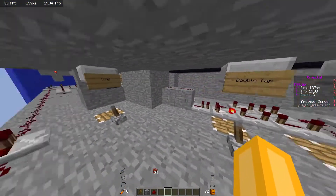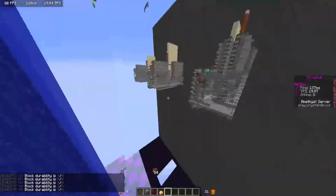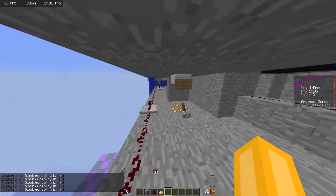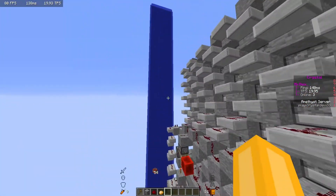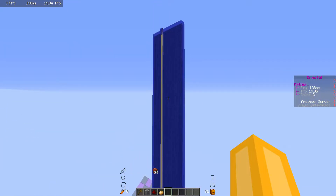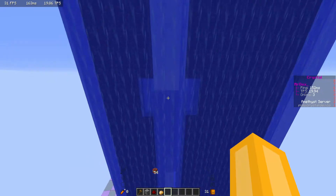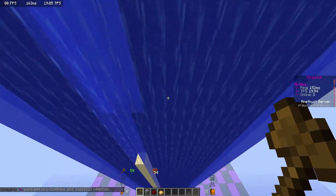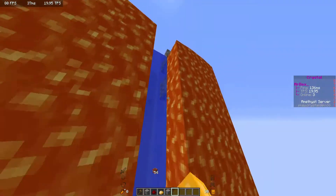Now let's show the web bust nuke in action in terms of its nuking capabilities. I'll be firing at this obsidian wall. With a potato I can see the obsidian durability is out of four. Web bust nukes are a bit different on all servers, so it won't have the exact same result, but when I fire you'll see the nuke starts at 255 and doesn't go all the way down to bedrock. It does a nice three-wide on crystal — about 55 blocks tall on crystal. On your server it may vary.